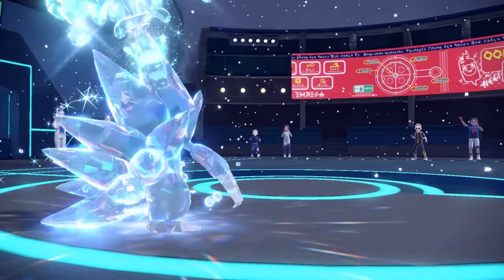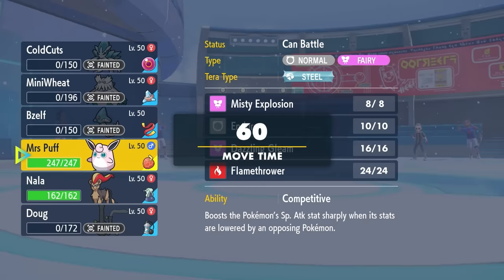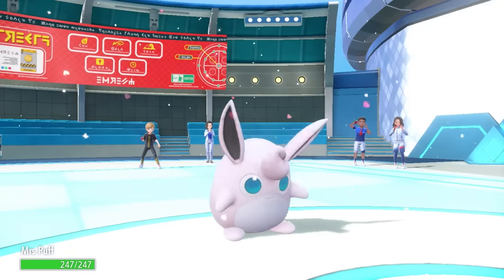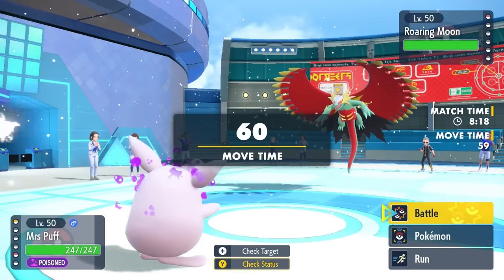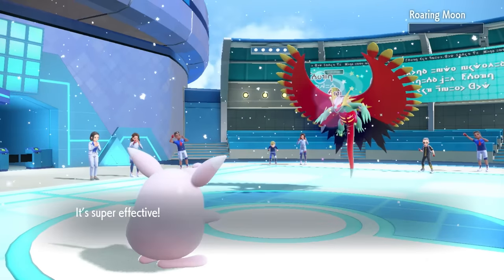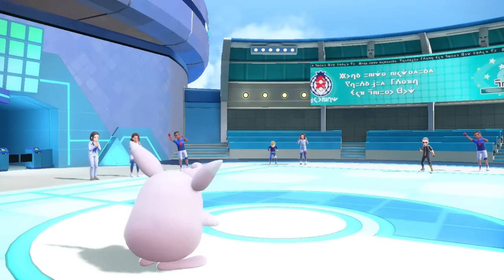That base 120 defense on Sandslash was clutch as hell. As both our Tera mons go down, their final Pokemon is Roaring Moon — one of the scarier threats in the game. However, I have Wigglytuff, which turns out to be the perfect mon to have here. I'm poisoned but it doesn't matter, and this Roaring Moon doesn't have the Booster Energy attack boost. They go for Acrobatics, I live, and the 4x effective Dazzling Gleam finishes off the Roaring Moon and ends the game. MVP goes to Wigglytuff, even though Sandslash put in insane work.